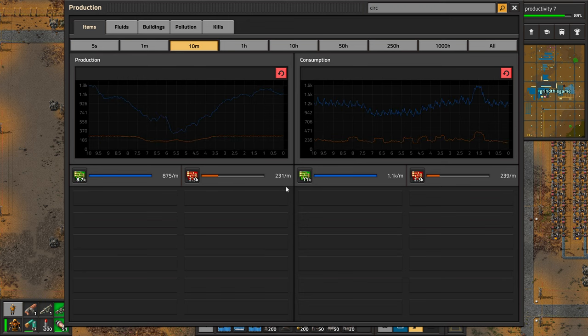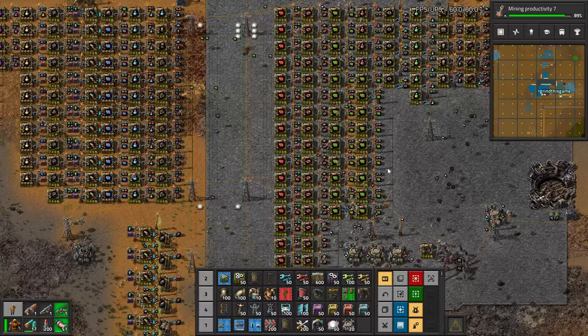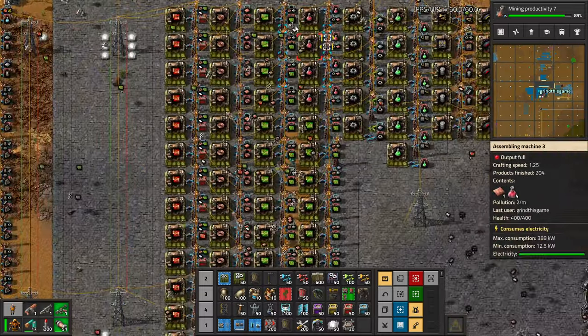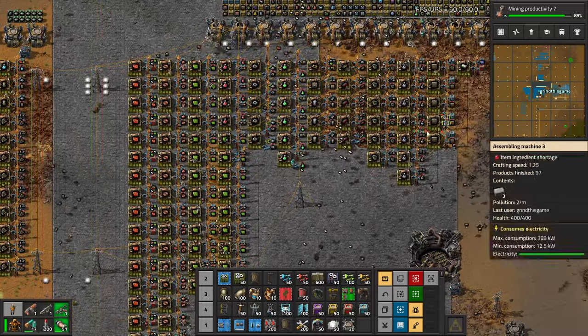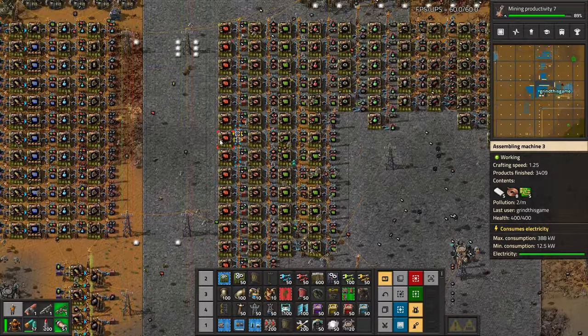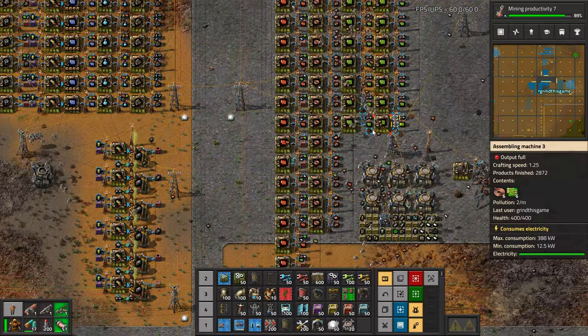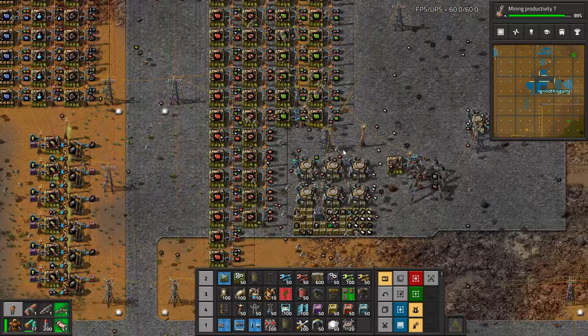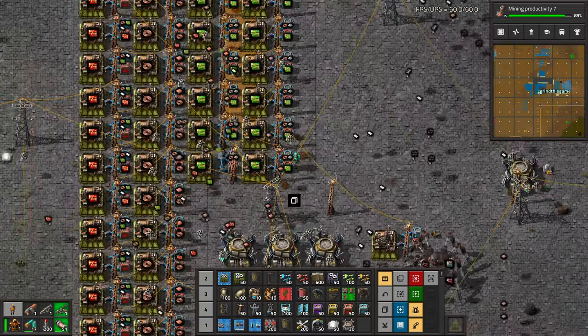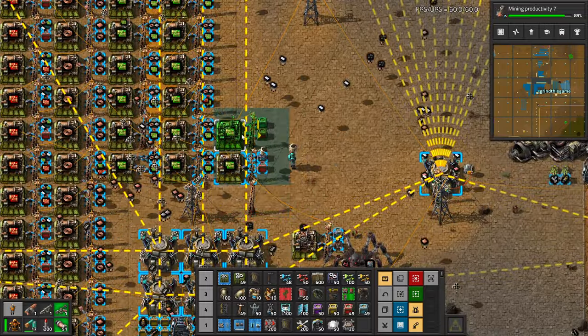You can see it in here — for the last 10 minutes, we're producing 231 red circuits and consuming 239. We're consuming a lot of green circuits though. We could probably boost up red circuit production. I kind of don't want the red circuit setup exactly here, but that's fine. Let's do more green circuits. I'm kind of running out of room here — we'll go to the side. It's getting hard to see what's going on. Green circuits — let's build some more.